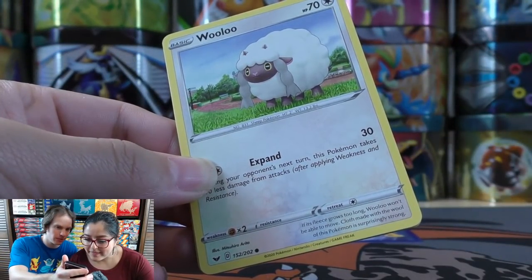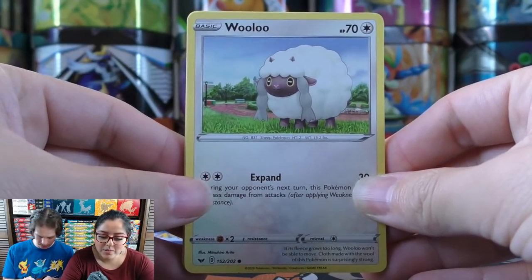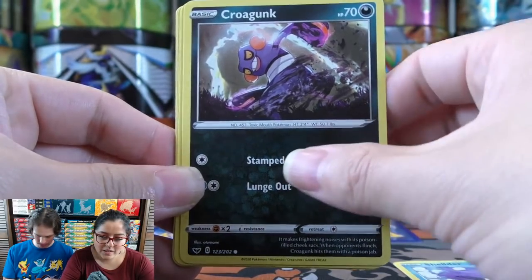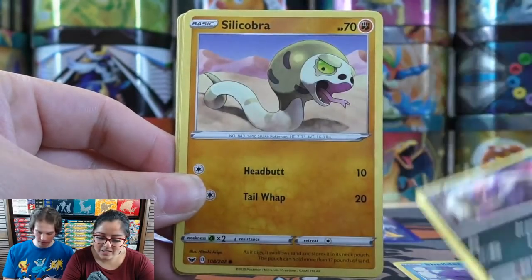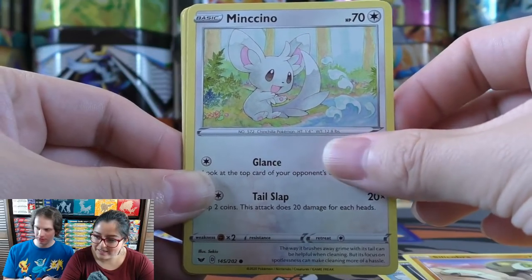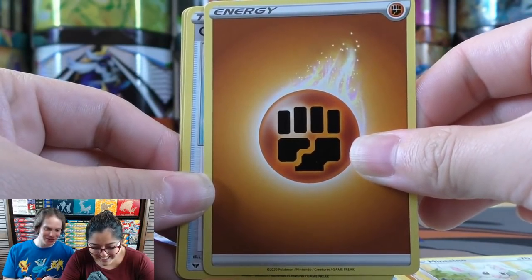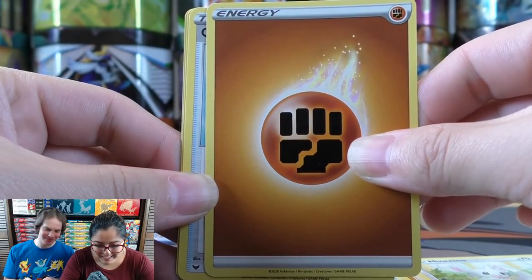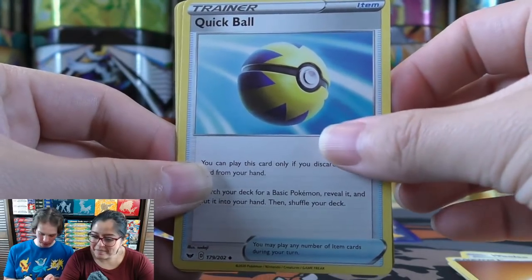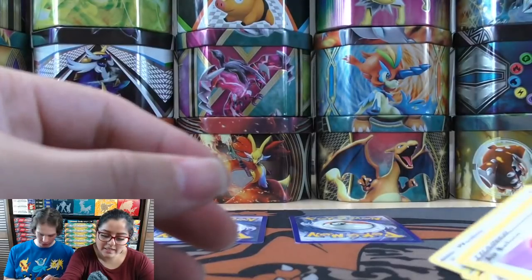Moving to Evolutions — a Base Set reprint set. If Carla pulls a Charizard I'm going to scream. Three and then two for the card trick. It's white and green — so it's trash anyway, but you can still get a Charizard in the reverse holo slot. First Evolutions pack: Nidoran, Dark Energy, Magikarp, Weedle, Devolution Spray, Pokedex, and Porygon. Then a rare — oh my goodness. That card is not even from the same set — that's from Steam Siege. That was an error pack. The reverse holo is a Poliwhirl from Evolutions.